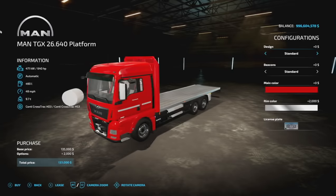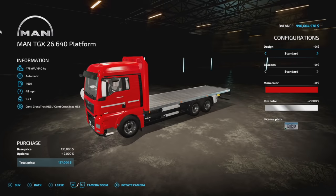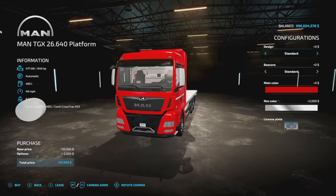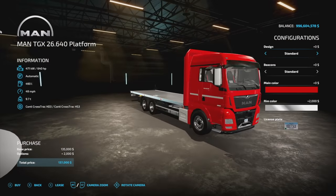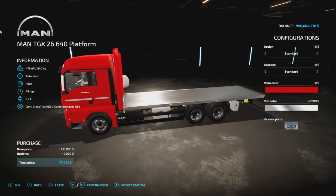Your first mod today for all platforms is going to be the Man TGX 26 640 platform version. Very cool to see this — this is from Farmer 22, and it's going to be 11 slots for you guys on consoles. It has 640 horsepower, automatic transmission, 490 liters fuel, 49 miles per hour max speed, and a 9.7 ton weight.